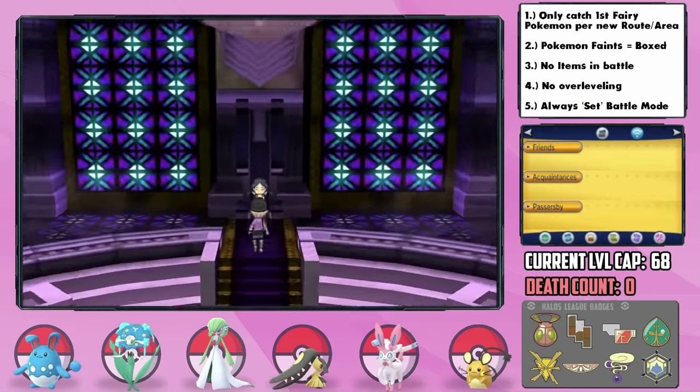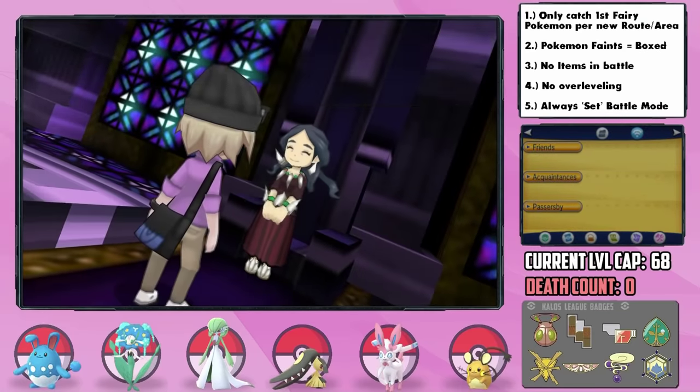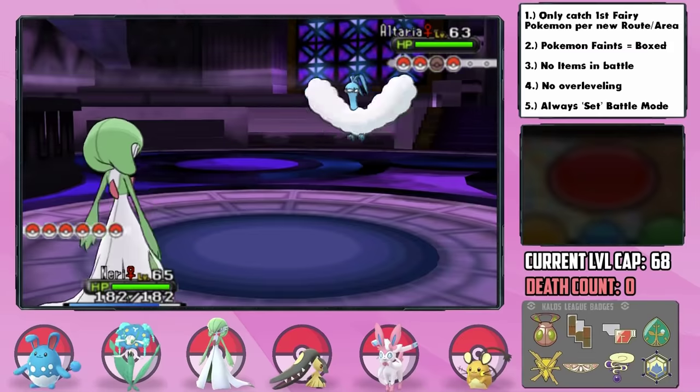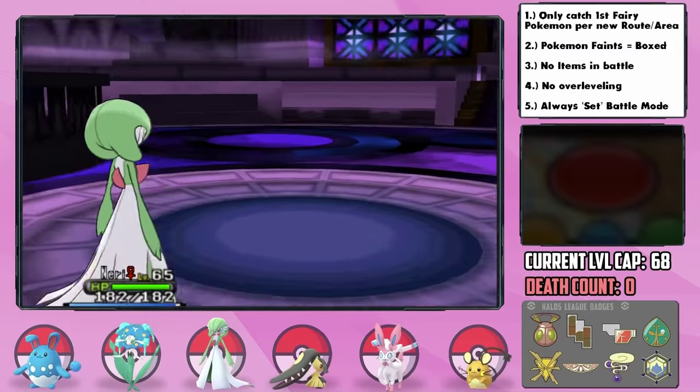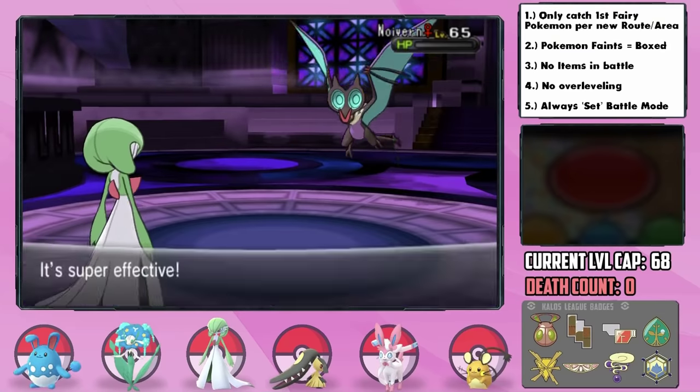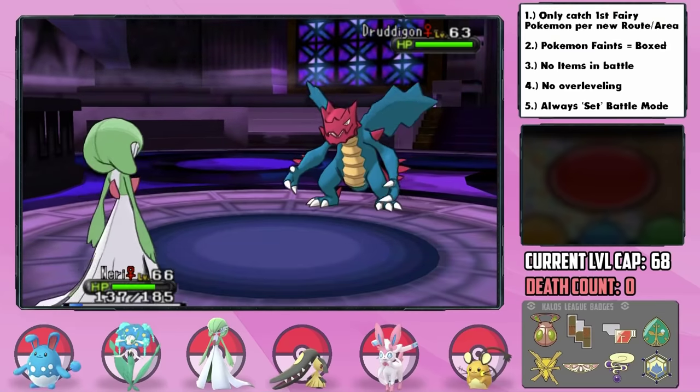Next up is Drasna, the Dragon-type Elite Four member. I attached an Expert Belt on Neri and essentially just had her go to work, one-hit KOing all four of her Pokémon with either Psychic or Dazzling Gleam, only getting outsped and hit once by her Noivern's Air Slash, but no flinch. Neri, you legend.